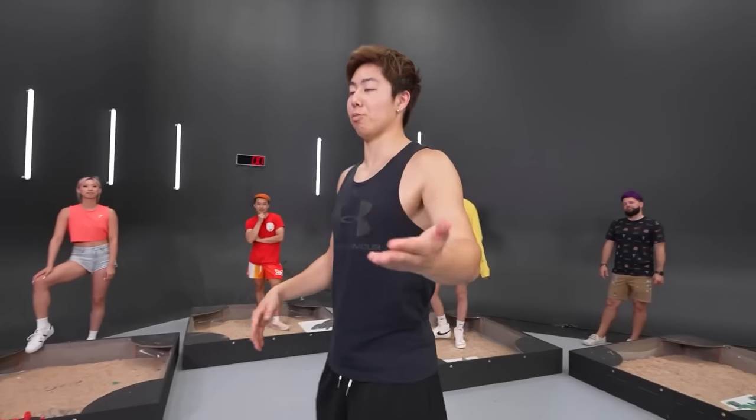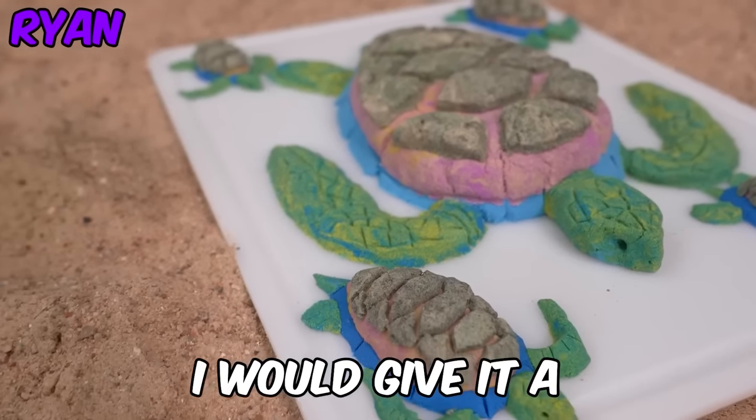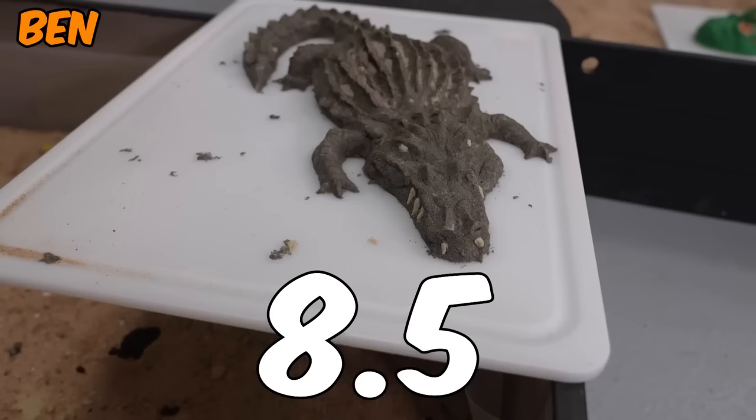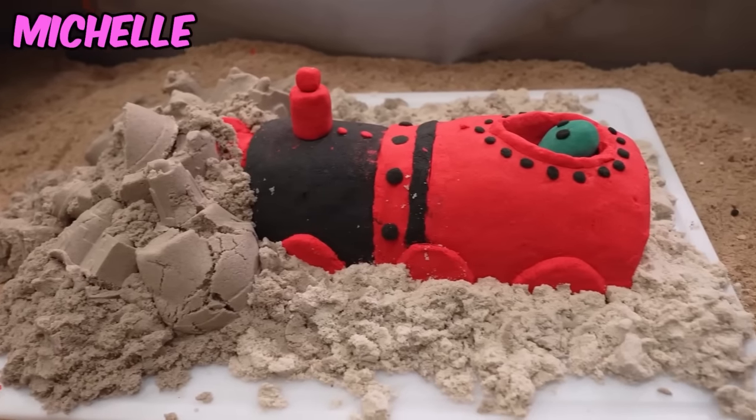Guest judge Mackenzie scores with no bias — purely looking at the art. She gives Ryan a 6, making his final score 12. Jake gets 8, making 17. Ben gets 8.5, making 15.5 total. Michelle gets 4, making 9.5 total. Nick gets 7.5.